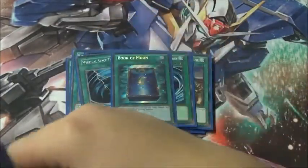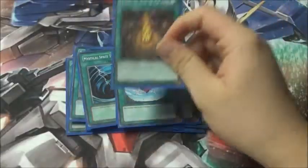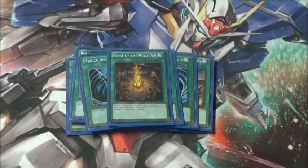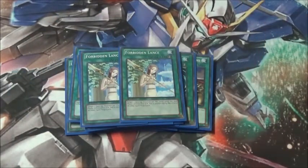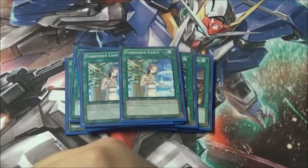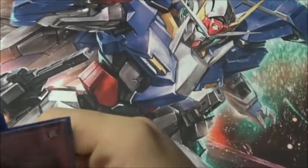Book of Moon is pretty solid. Dimensional Fissure — if you can play it, you play it. One copy of Feast of the Wild LV5, because it's a good card to get back into your plays — once you summon one, you can return it to hand, special summon another, or make an Xyz. Two Forbidden Lance, because once I get Mighty Slugger on the field I want him to stay there.